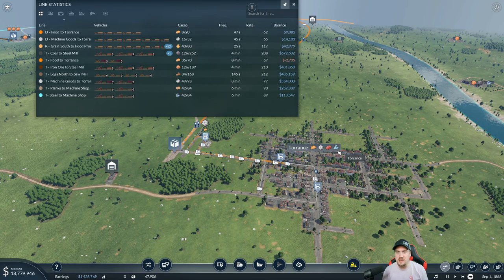One thing I want to do in this series is balance between getting more goods to the Mega City and also connecting the Mega City up by passenger route. The problem with doing passengers is it can be a money sink — it's very possible in this game for passenger lines to be a money sink. You're better off if you connect your largest cities together.